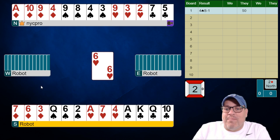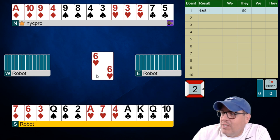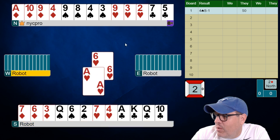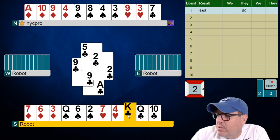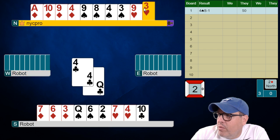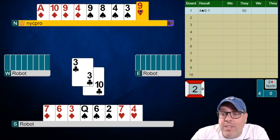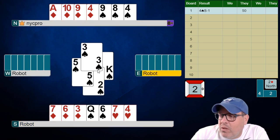Heart lead to us — interesting. We get very unlucky because partner's second-best suit is spades, and I have four small spades, so this is a gross spot. We're going to win the ace of hearts and cash some clubs to pitch a heart. Let's see if we can get a good break in this suit — we need it to be four-three or better. I'm going to play the ten of clubs and pitch a heart, giving them a diamond but getting rid of hearts.